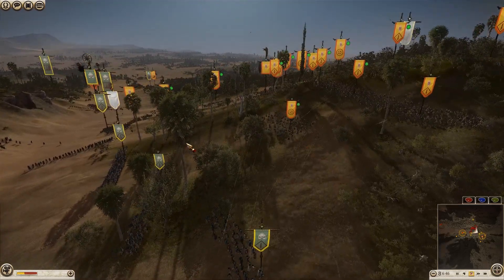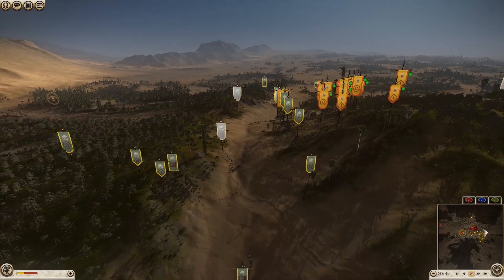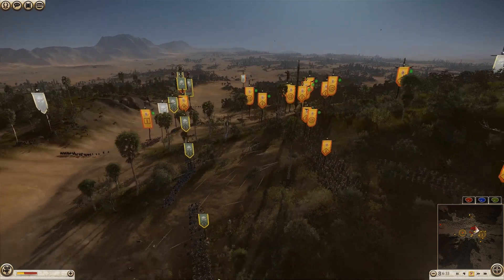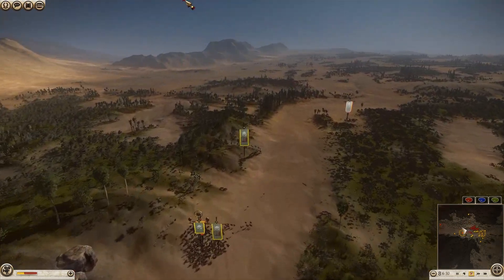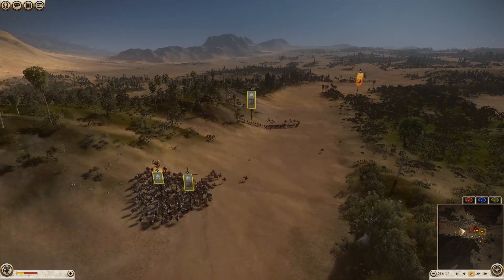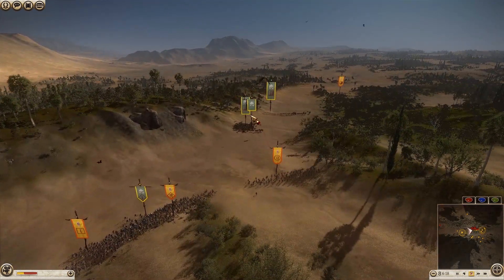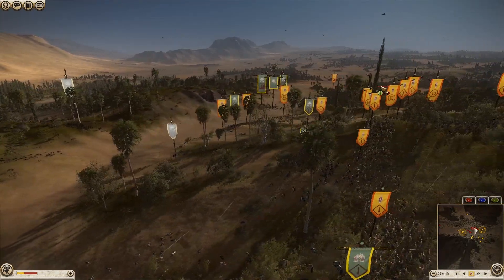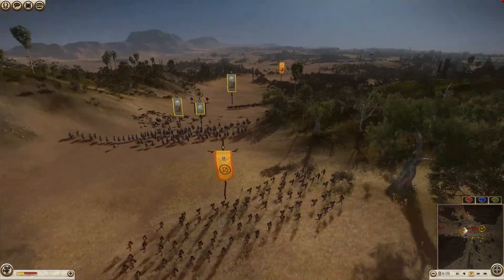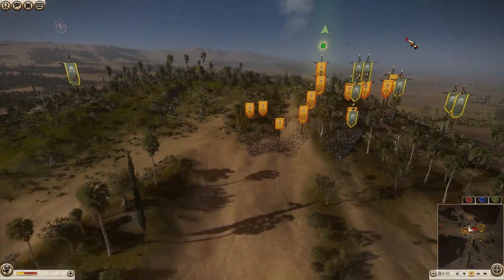Now my Axemen are going to move up front because some of my archers were already getting destroyed — I only have a couple remaining. He's got a huge missile superiority so he has no incentive to move down, meaning I have to take the engagement to him. I've ganged up on the Scutari Cavalry and they are going to drop very quickly. My Royal Cataphract General hasn't taken a single casualty yet. He's bringing an Iberian Skirmisher to try and attack my Cataphracts — with 32 missile damage they'd be effective, but they moved too close and are going to get destroyed.